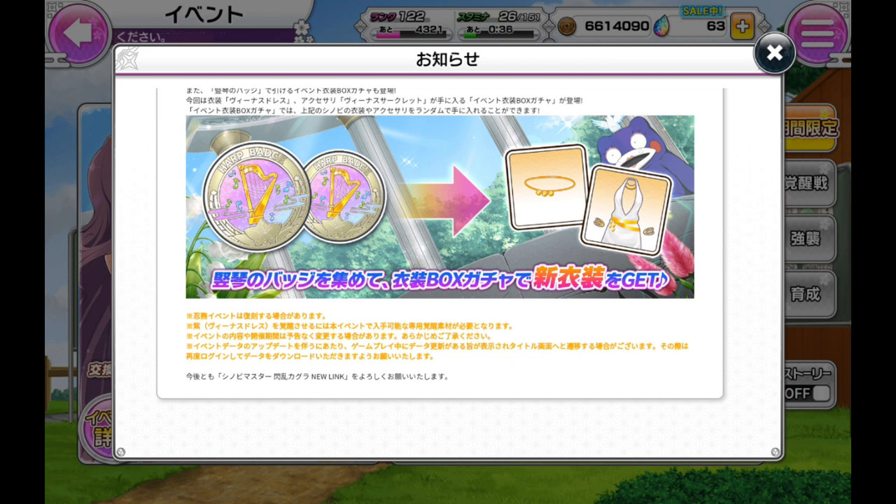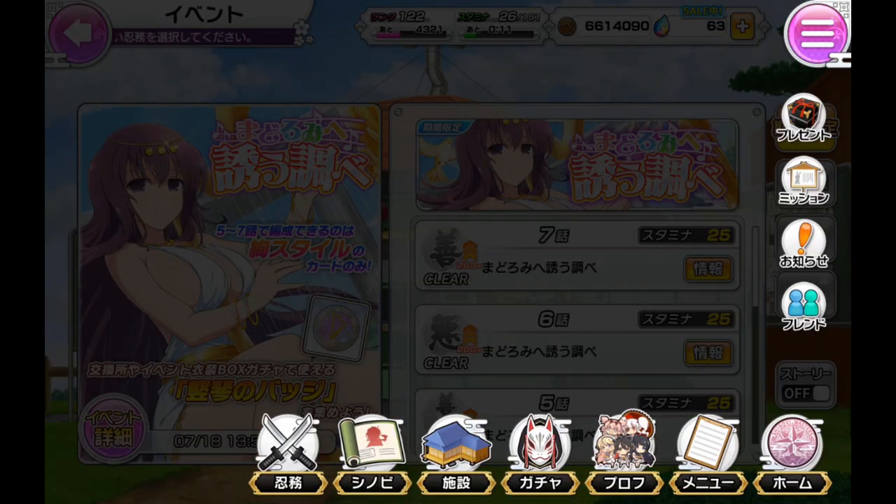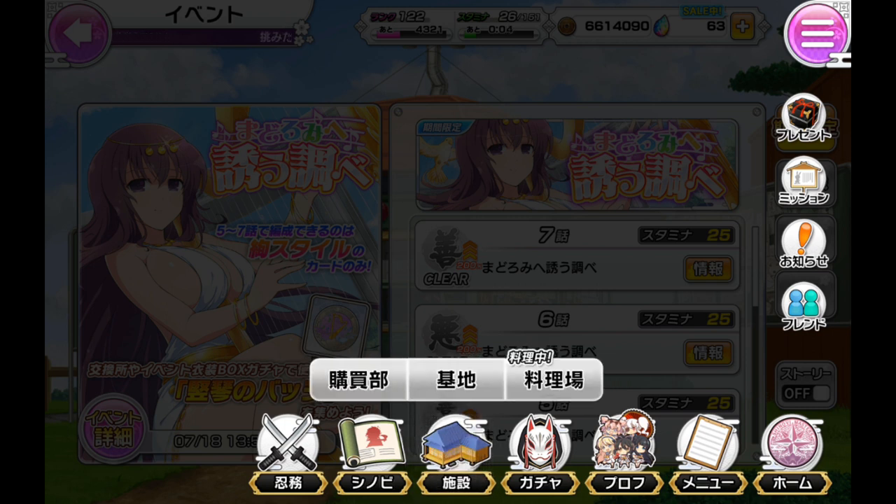Additionally you can get the harp badges to get the costumes for every other character, but at a reduced price - like one item is only one medal, not the usual 10 for one or 100 for 10. So you can grind this extremely quickly. With the game now properly updated, where do you get the Murasaki and the upgrade material?